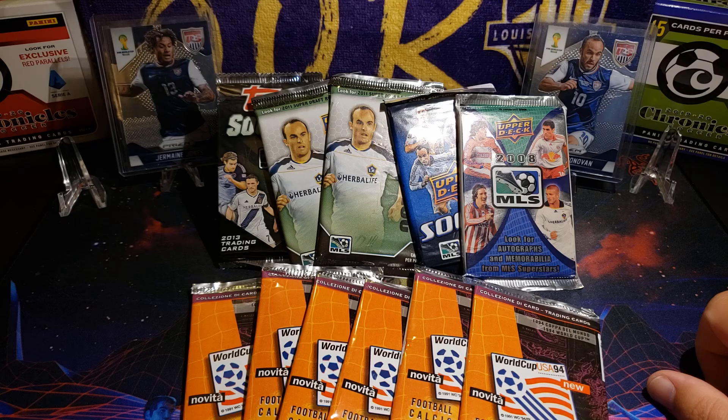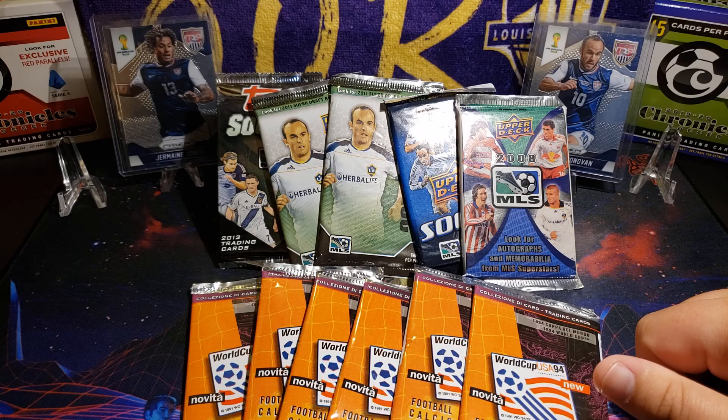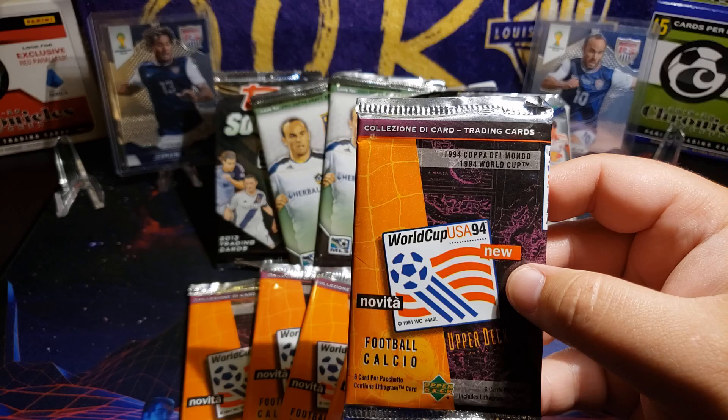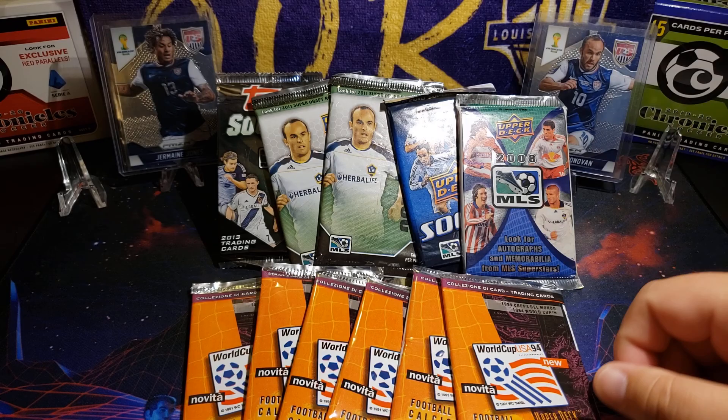Welcome back YouTube, it's your boy PB Breaks back with another break video. Today I've got another kind of classic pack opening. We've got classic soccer packs here ranging all the way back from 2008. I've got the top line here - those are all MLS packs, Top and Upper Deck. And then we've got some 1994 World Cup USA packs. They are in Italian so I'm not sure if this is like Upper Deck Italy, but it says Football Calcio - I'm not exactly sure, but we'll see when we open them.